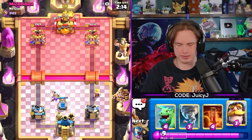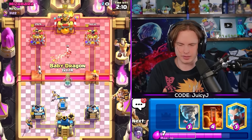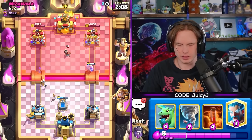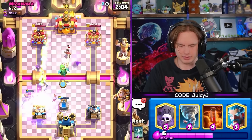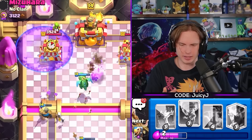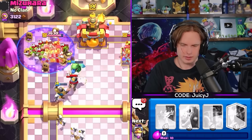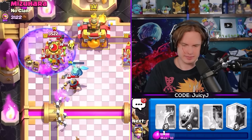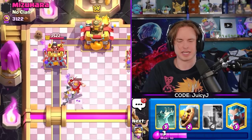We get a nice little Barb into the Goblin Barrel. Maybe a Knight in the back corner here. He goes for Rocket - I'll immediately go for a Graveyard. Baby Dragon at the bridge. I'm gonna Graveyard right here and get my NATO ready to go for these Goblins. Try to kill the Goblins please. We get some damage but not much - I would have liked to get a lot more damage there.